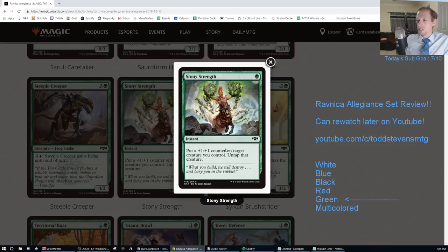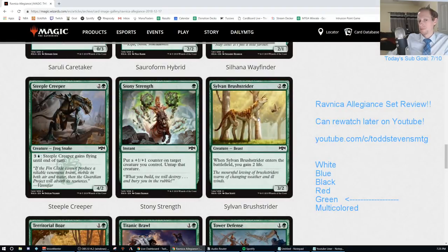Stony Strength. Green for an instant - put a +1/+1 counter on target creature you control and untap that creature. That's an F. There are a few things that benefit from the +1/+1 counter like Incubation Druid, and untapping your Birthing Pod creature could be kind of cool - but it's just not worth a card.